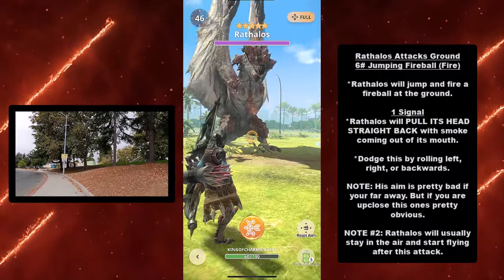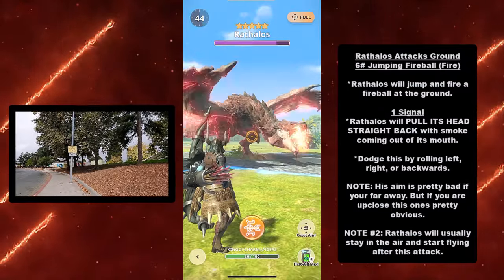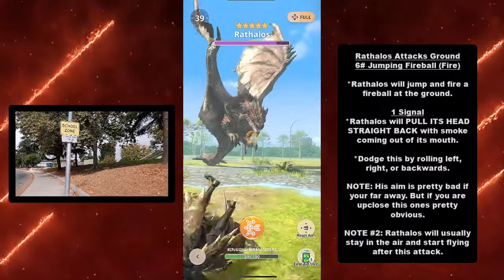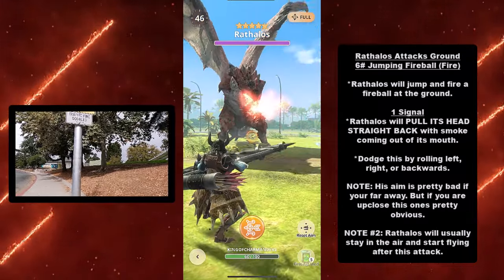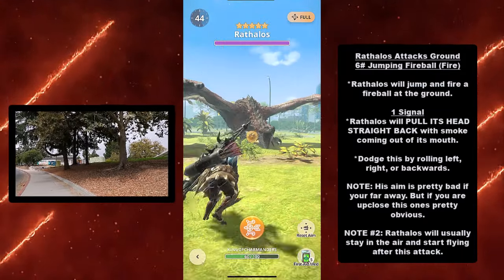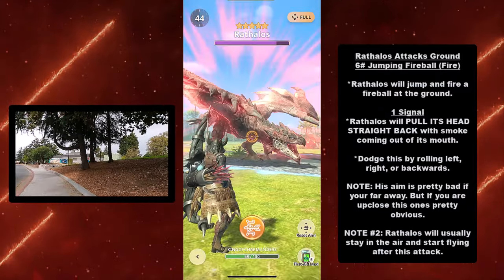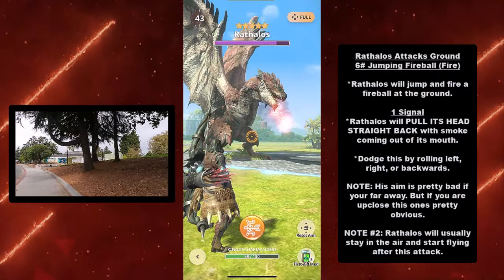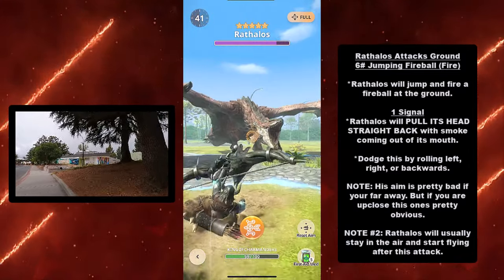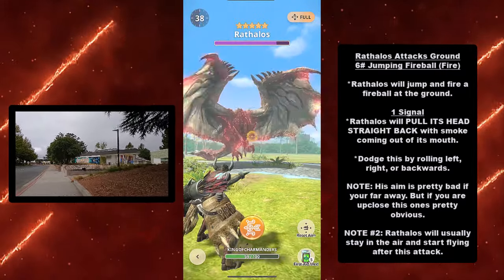At number six, we have Rathalos' jumping fireball, a fire elemental attack. Rathalos will jump in the air and fire a fireball at the ground. Signal: Rathalos will pull its head straight back in the air with smoke coming out of its mouth. You can dodge by rolling left, right, or backwards. His aim is pretty bad if you're far away. Note: Rathalos will usually stay in the air and start flying after this attack.